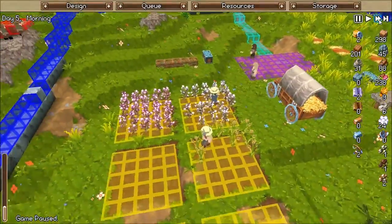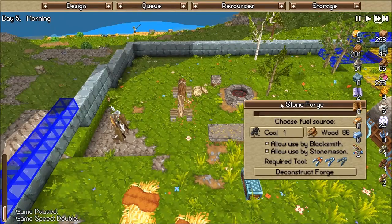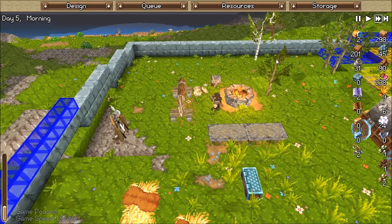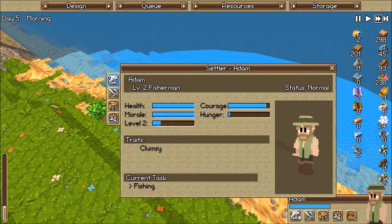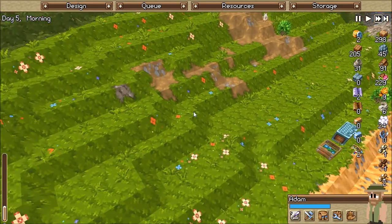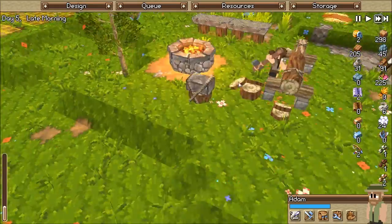Hello YouTube, we're back to the Champion. Let's hit fast forward. Last game, what we did was we got our fisherman going — level two. He's going to make it; he's clumsy, that sucks. But we got him going, so yay.